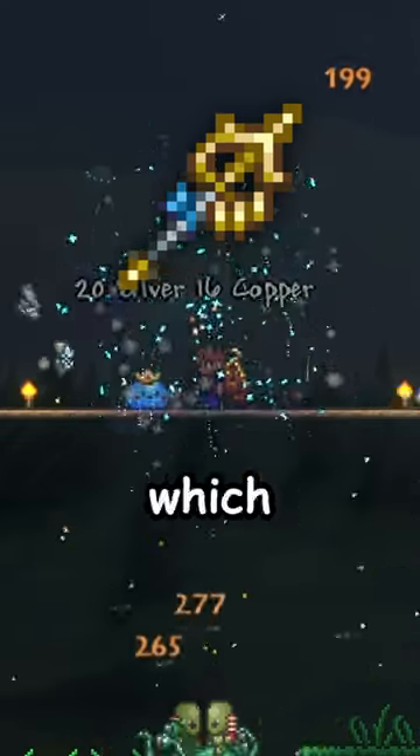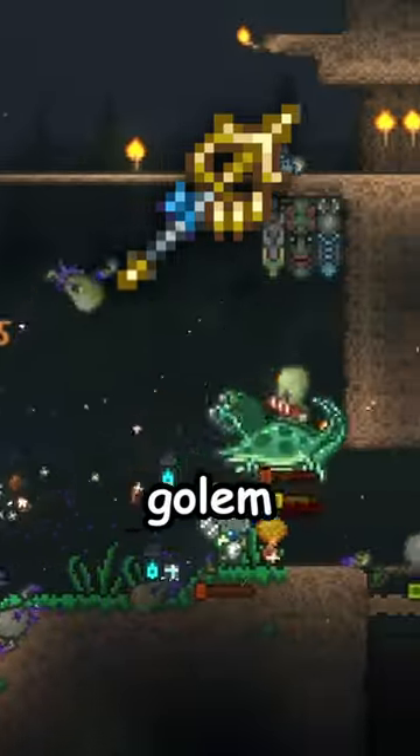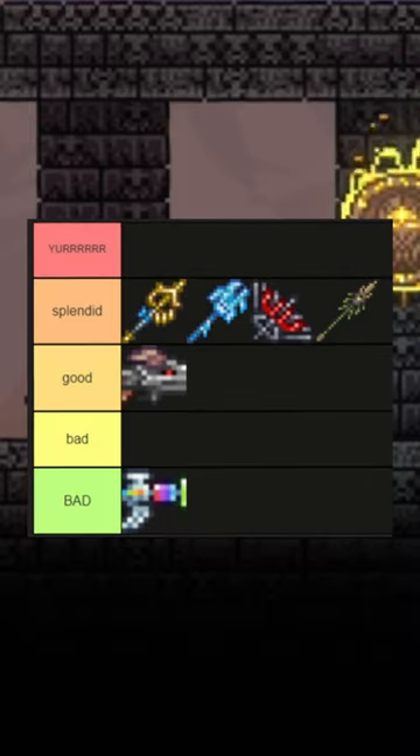And last is the Desert Tiger Staff, which is a great weapon with great damage, and even though it becomes useless pretty quickly to the Xenostaff after Golem, it's a great weapon. A tier. Here's my final full tier list.